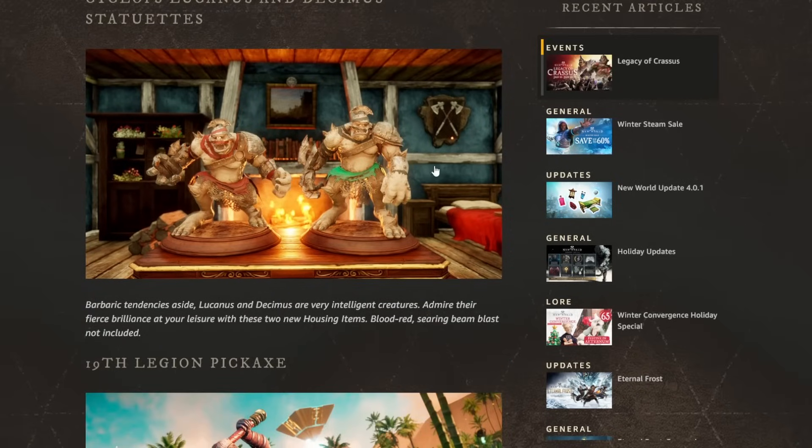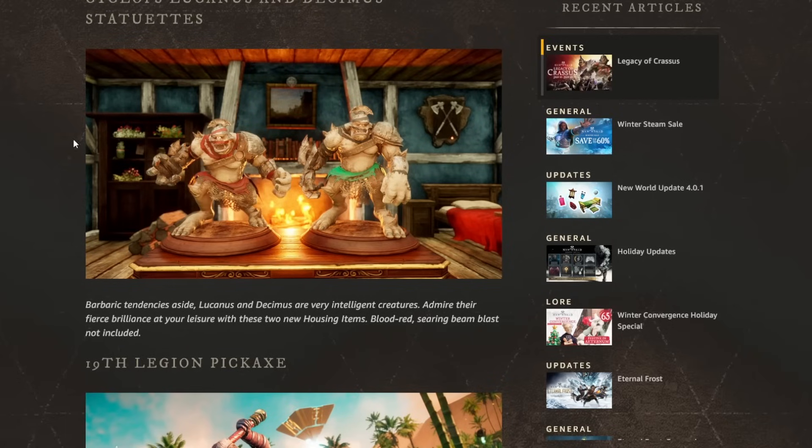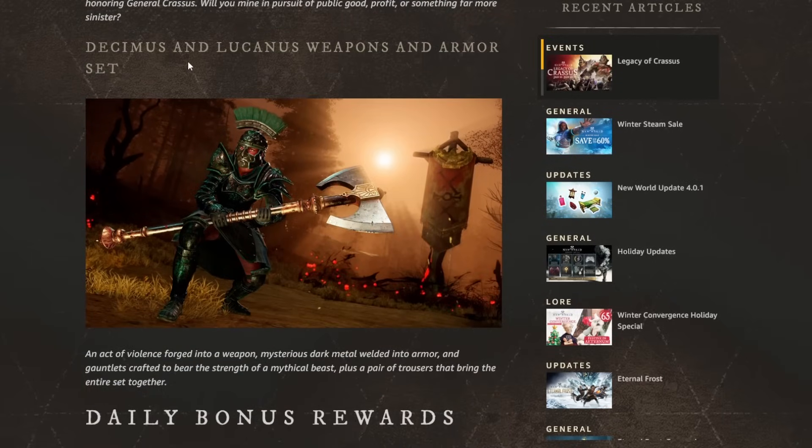We have these two new statuette housing items — they look kind of funny, a nice little bonus if you care about housing items. There's also a new pickaxe, the 19th Legion pickaxe skin, which does look kind of nice. And there is the Decimus and Lucanus weapon and armor set.